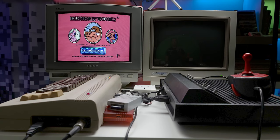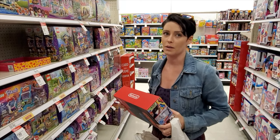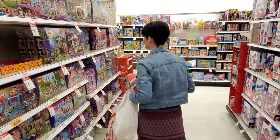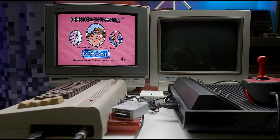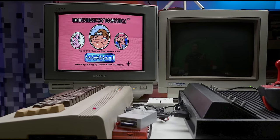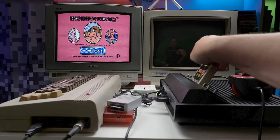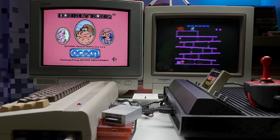So next up, how about Donkey Kong? This is of course by Nintendo. And published on the Atari VCS, and the C64 version was published by Ocean Software, but still copyrighted Nintendo. So there's a fair chance that these may be the perfect ports. Let's try it out. Now the VCS version of course loads straight to the platforms because it has a lot less memory.